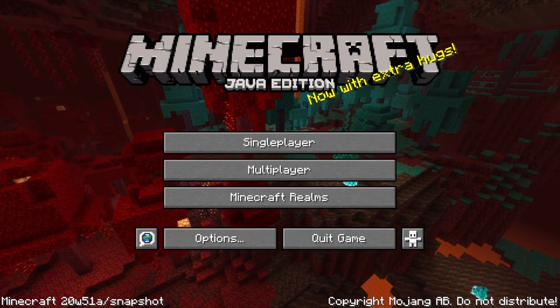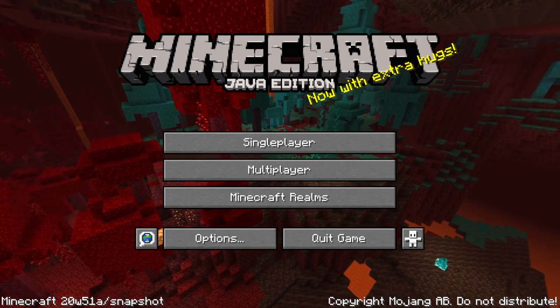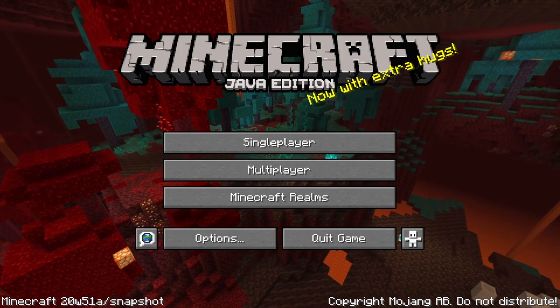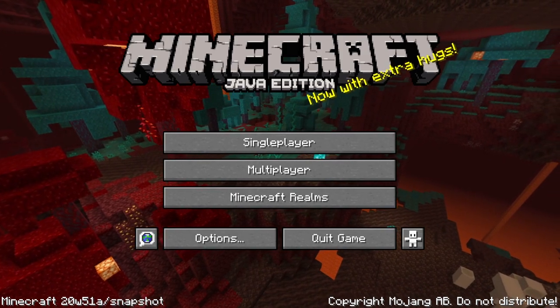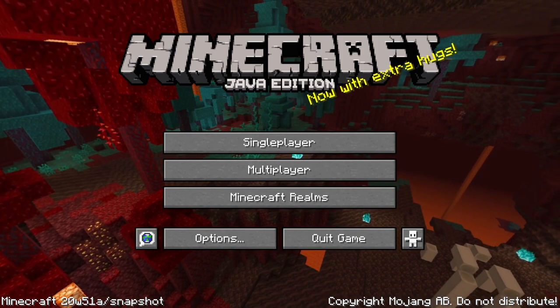The copper block is a new block in the 1.17 update Caves and Cliffs. This information is based on the latest snapshot — at this point it is not in the game and is only available in snapshots. If there is any change to copper blocks, I will do a new video with the updated information.